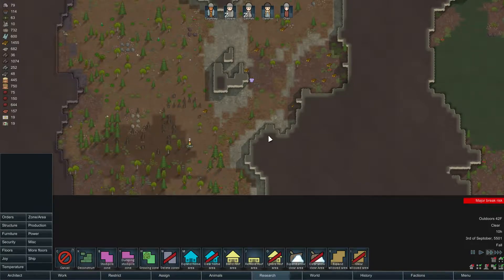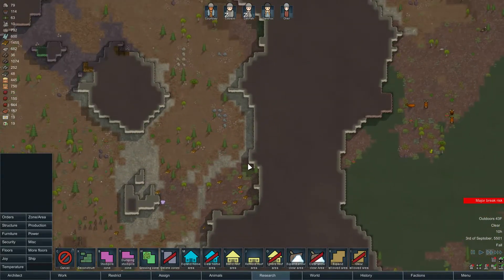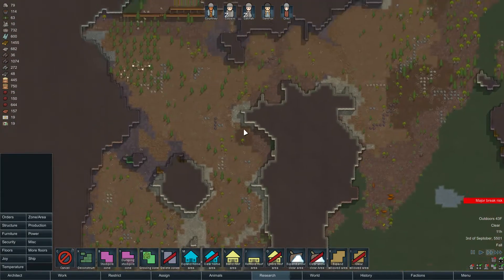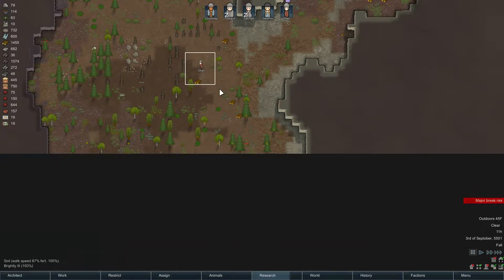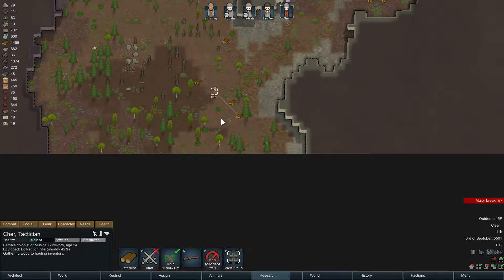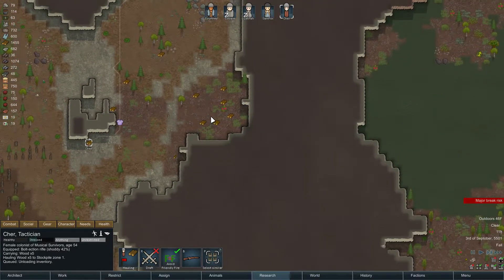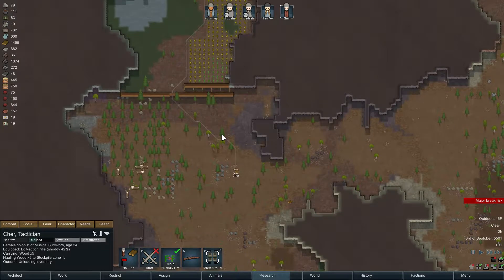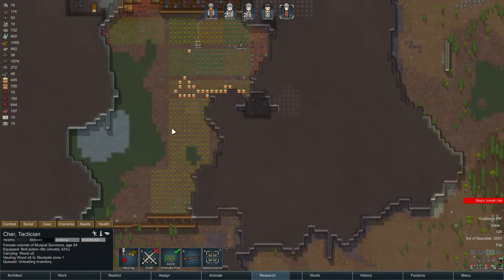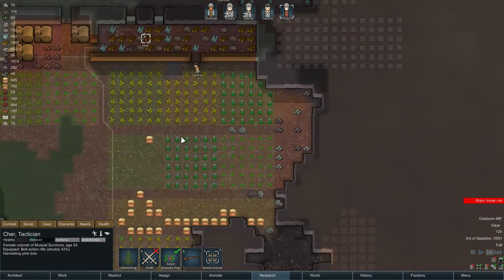How's the trees coming? Pretty good. When she's done chopping them all we'll do a priority haul on all these — get all the wood hauled in. We're at 1455. There's just a couple jobs left. We're doing great — we're gonna go into this winter a lot better than we went into the last winter.